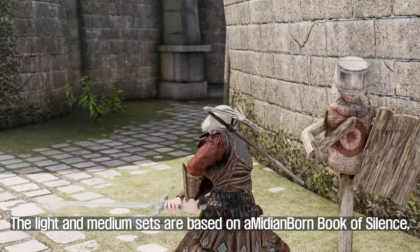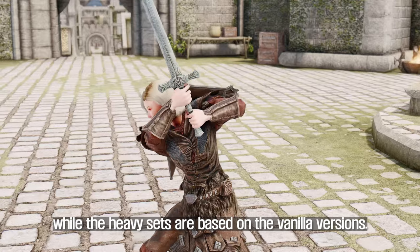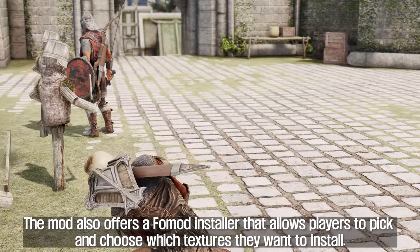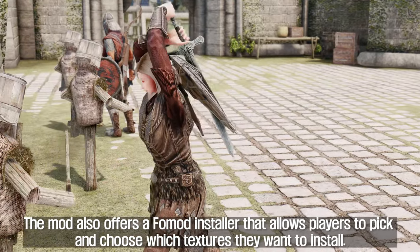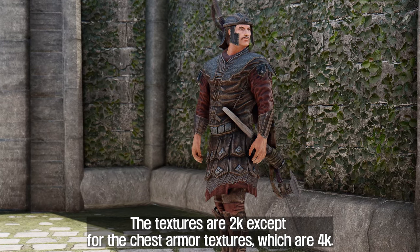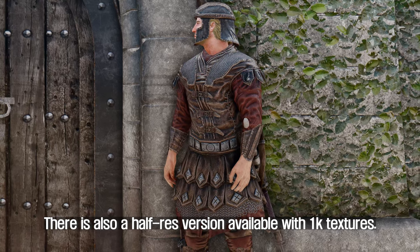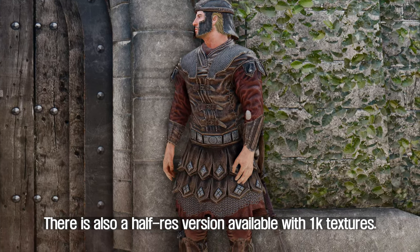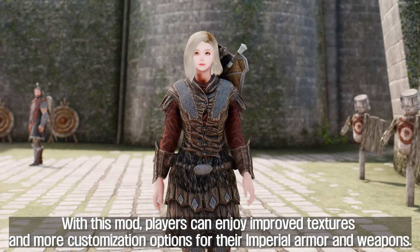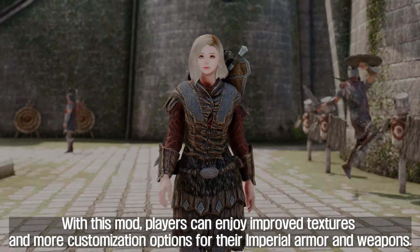The light and medium sets are based on a Midian-born Book of Silence, while the heavy sets are based on the vanilla versions. The mod also offers a fomod installer that allows players to pick and choose which textures they want to install. The textures are 2K except for the chest armor textures, which are 4K. There is also a half-res version available with 1K textures, giving players improved textures and more customization options for their Imperial Armor and Weapons.